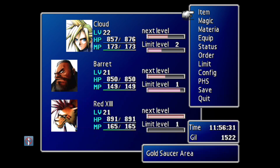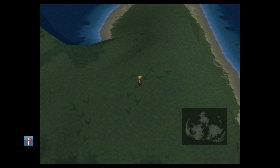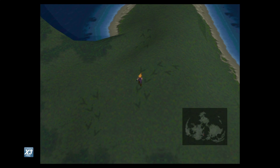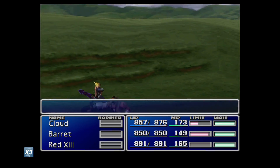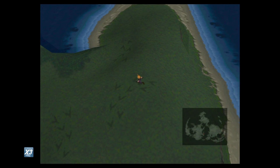With everything equipped and with your party members set up, go ahead and just run around on the Chocobo tracks. It did take me about six or seven attempts to actually get a Chocobo to appear. We don't actually care about the Chocobo, but what we do care about is a Chocobo that spawns with a single harpy enemy, because that's the creature that's going to be teaching us the Aqualung skill.